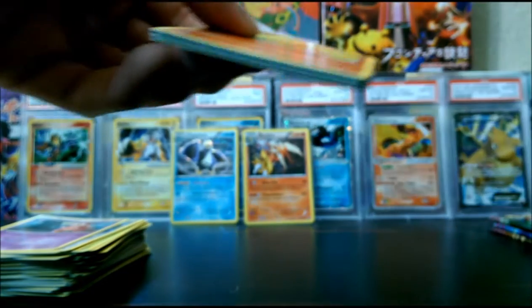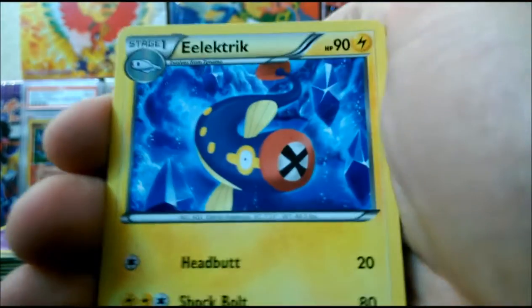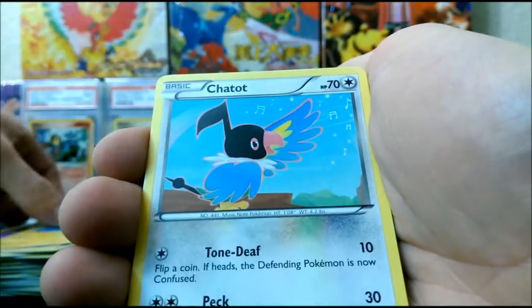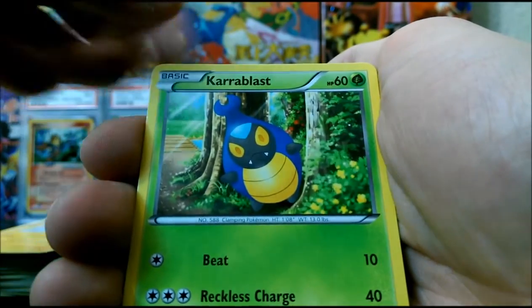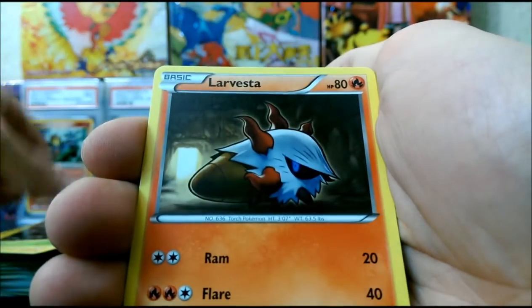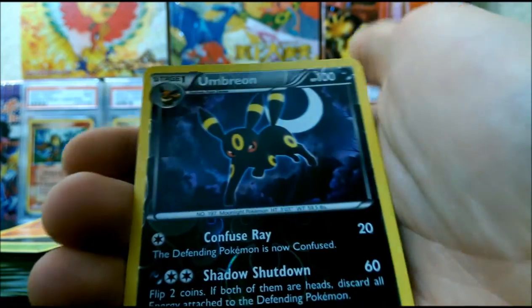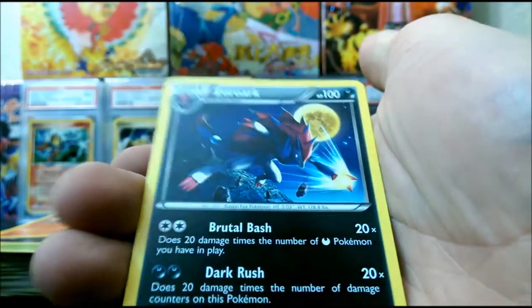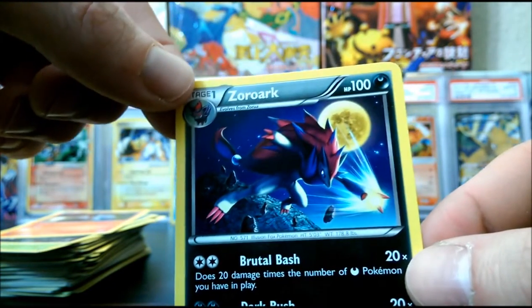Got another Excadrill pack up in here. Come on, Excadrill pack, there's got to be something in one of these. Electric, Chatot — that's a new card, pretty sweet — Scyther, Torchic, Minun, Karrablast, Scraggy, Larvesta. Reverse Umbreon — very sweet. That is a really cool looking Zoroark. Why is that not a holo? Look at that, that's a sweet card.